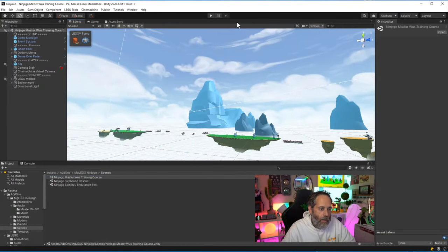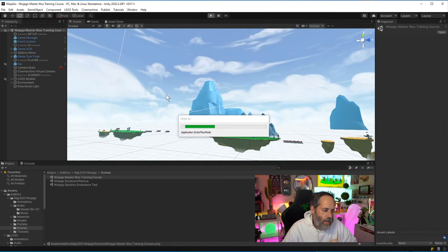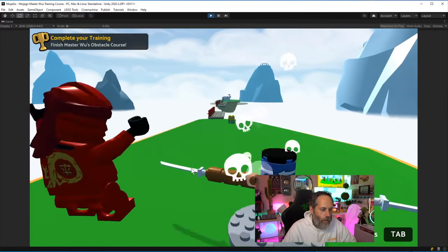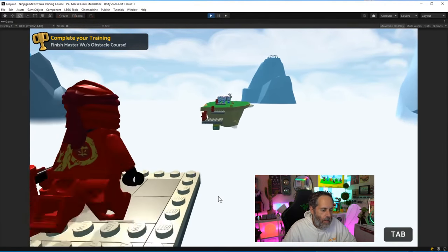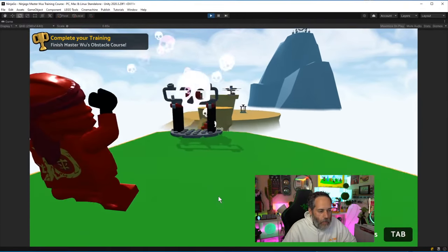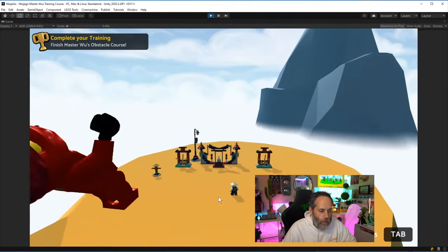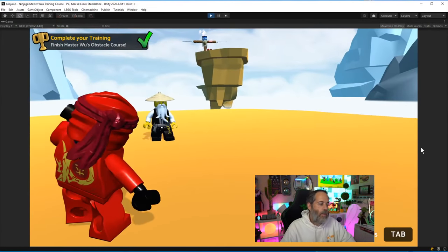That's another easy one to implement — we could probably do that in about an hour, mostly building out the level and getting the dudes moving up and down. The last example is Master Wu's Training Course — it's not really endless, it's a runner to the end of the level. Let me get to the end, and I want to start thinking about which Lego assets I want to use if I did a runner or racing game.